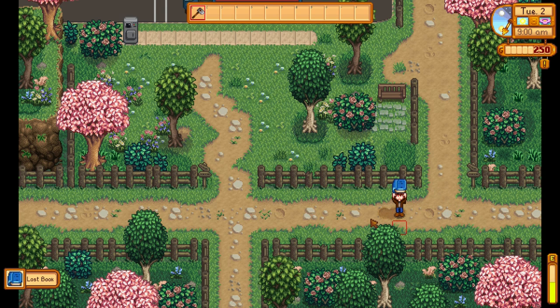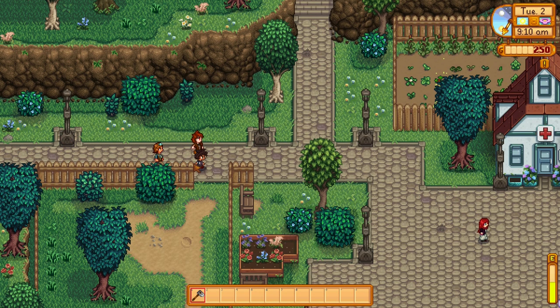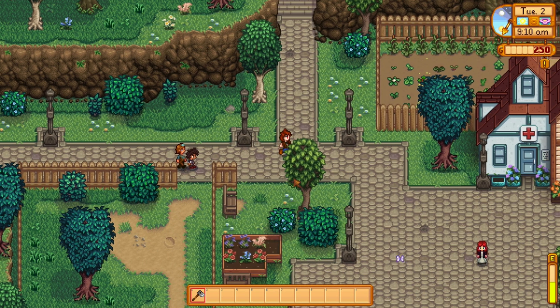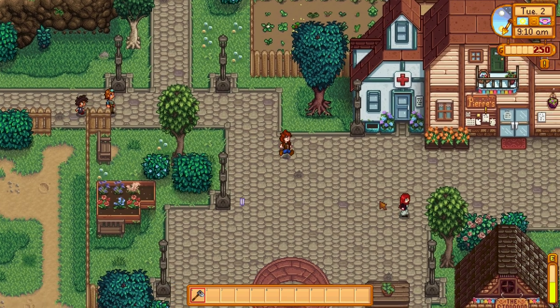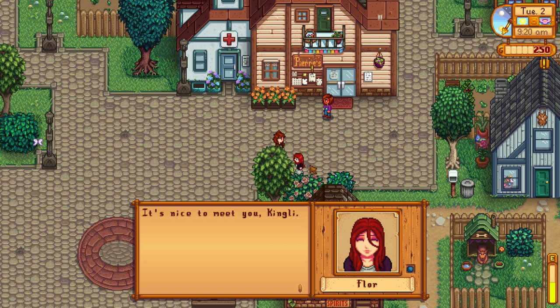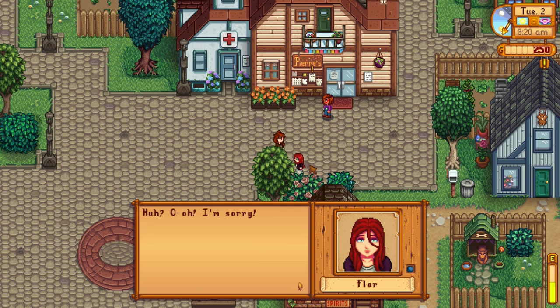We say hi to Kiai: 'Come visit my dad's restaurant sometime, okay?' And we meet Flora: 'I don't know everyone in the valley, but are you new? It's nice to meet you, Kingly. I just finished graduate school for clinical psychology and I'm living at a hotel for now. My name is Flora.' We also have a quest but Clint is asking for ore and I can't even go to the mines yet — what's your deal, Clint?